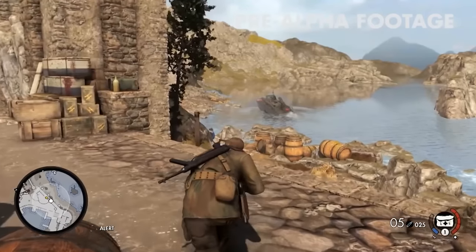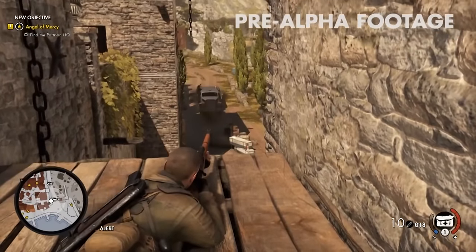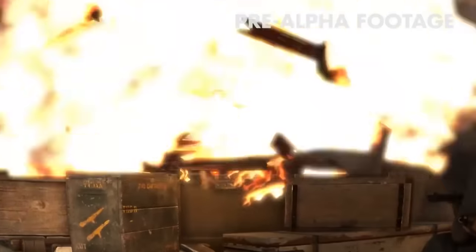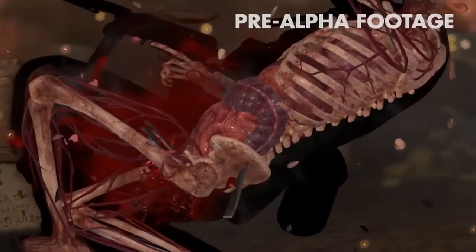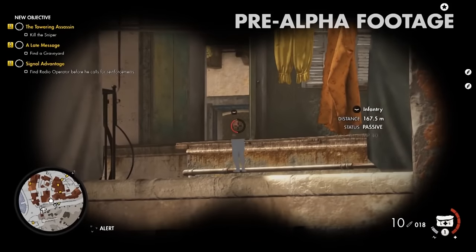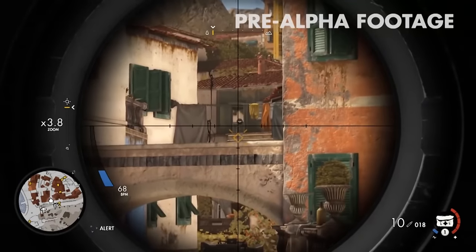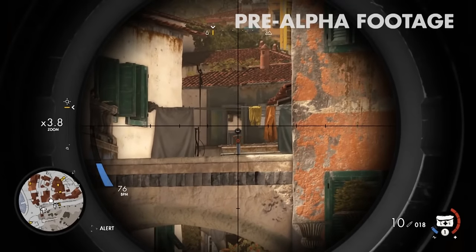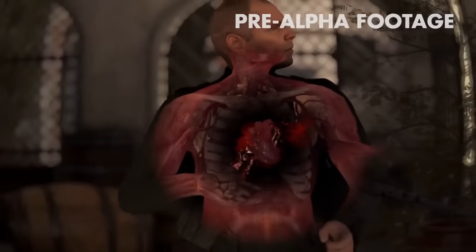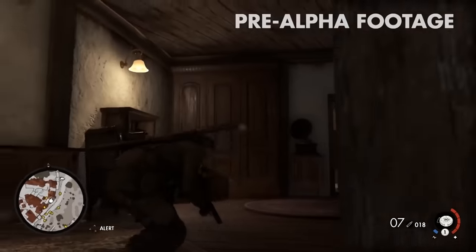Three times bigger maps — they said in the actual video that the Italian town you're seeing is three times bigger than any map in Sniper Elite 3, which I think is amazing. X-ray combat looks really cool and I hope they do combat right because I've gotten into some sticky situations where combat really did not help. Booby trapping dead bodies is a pretty cool idea — like sticking a landmine under a body so when they go to move it, that explosion would be awesome. And scope zeroing — I'm surprised they didn't have this in previous Sniper Elite games. If you're a sniper, scope zeroing is kind of mandatory, and if you play Battlefield you'll know what I'm talking about.